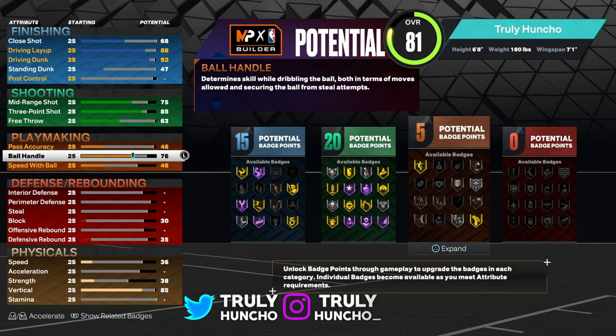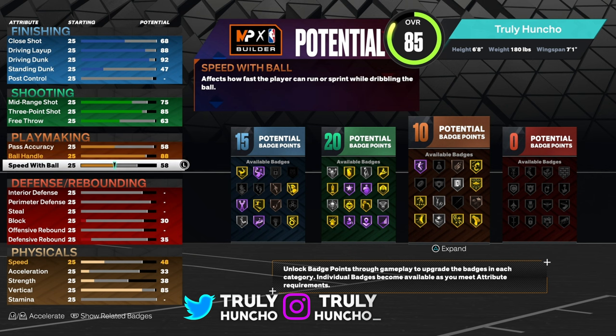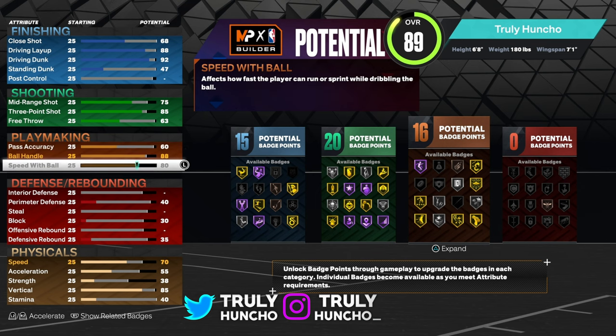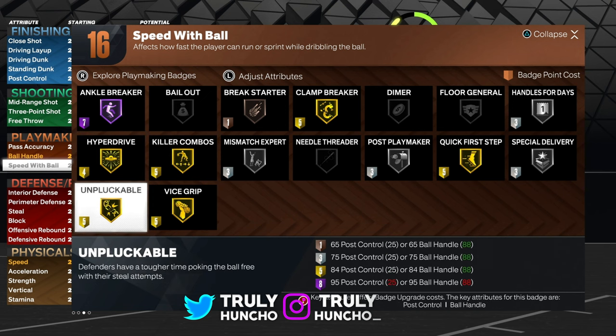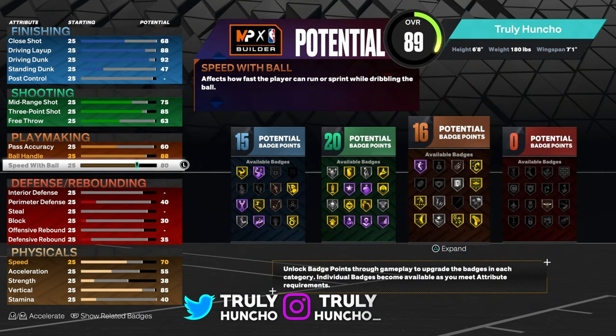For your playmaking, go with an 88 ball handle so you can get Killer Combos on gold — that's a really good badge. If you're 6'8" with Killer Combos, Ankle Breakers, and a playmaking takeover combined, it's a GG. For speed with ball, put it to an 80. For pass accuracy, put it to a 60 to get 16 playmaking badges. You'll get Ankle Breaker on Hall of Fame, Hyperdrive on gold, Killer Combos on gold, Vice Grip on gold, Implacable on gold, Clamp Breaker on gold, Quick First Step on gold, and Post Playmaker — the list goes on.